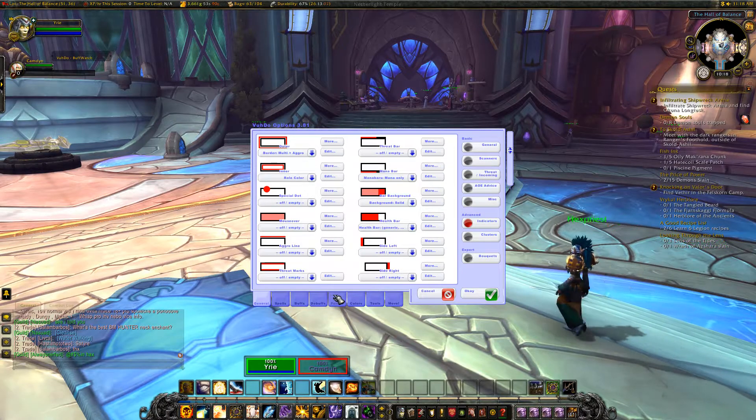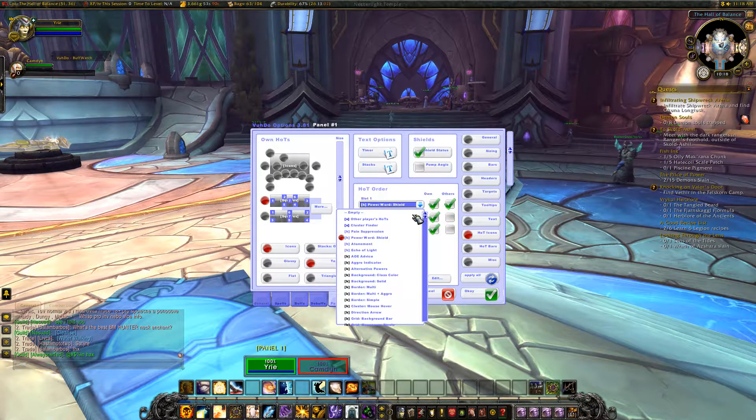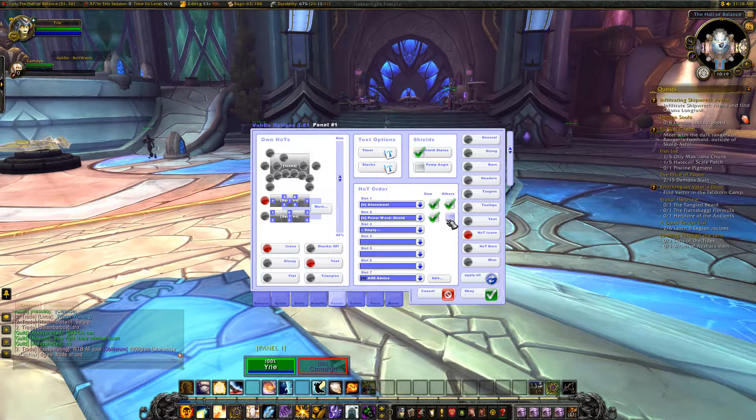If we go back to Panels and click Hot Icons, I'll put it to this nice layout here. If you look at these numbers, you've got one, two, three all the way over there. This is where the icons will appear — if I stick a shield on myself you can see really tiny icons. I want atonement where the shield slot is and I want the shield slot up at the top, so that needs to be atonement and that needs to be Power Word: Shield, and we don't need that last one.